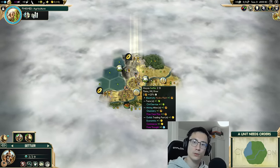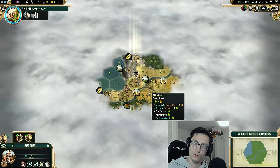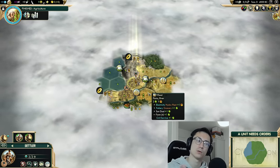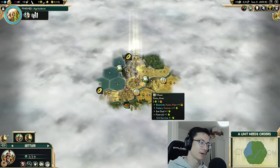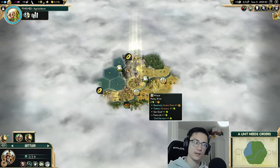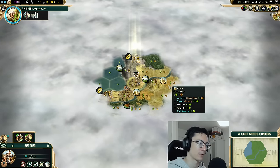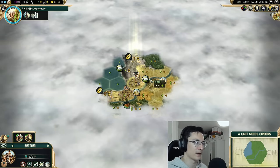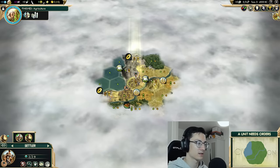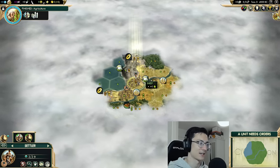When we look at our city, the most crucial things to have when you settle your capital are how many tiles have three food, or two food one production. Those are the main tiles you need. Within our first ring we've got a two food one production tile — that's perfect. On our second ring we've got a cocoa tile and another wheat with two food one production. The sheep will be two food two production once improved, so we've got five perfectly usable tiles. We're on a hill next to a river, so we'll settle in place.